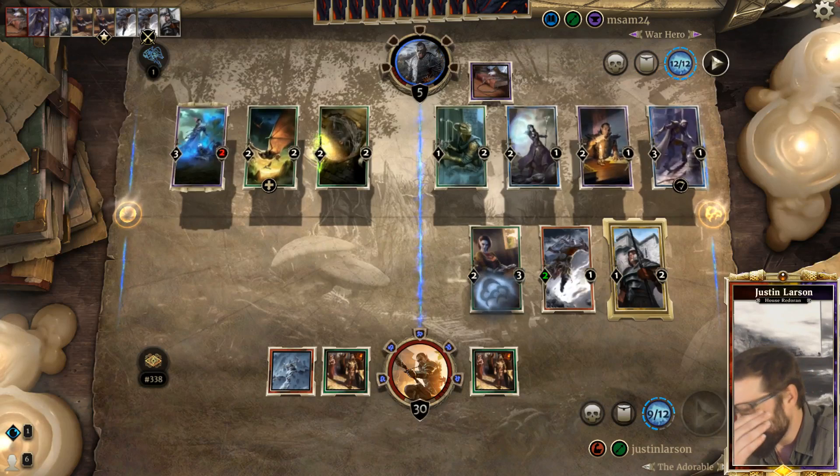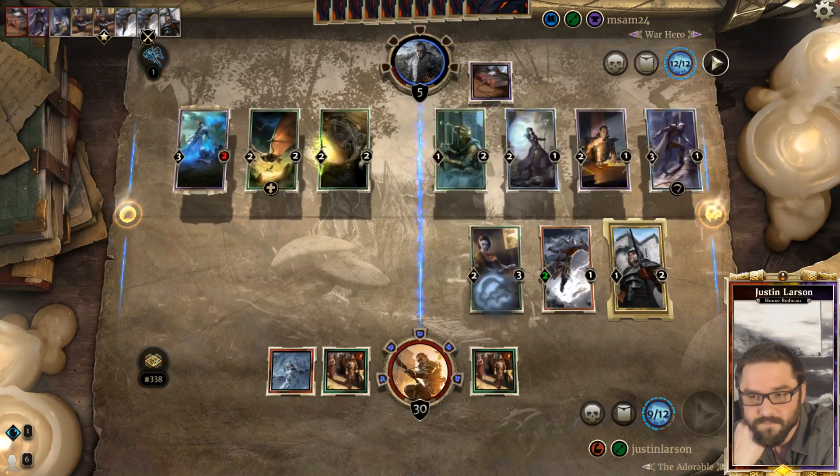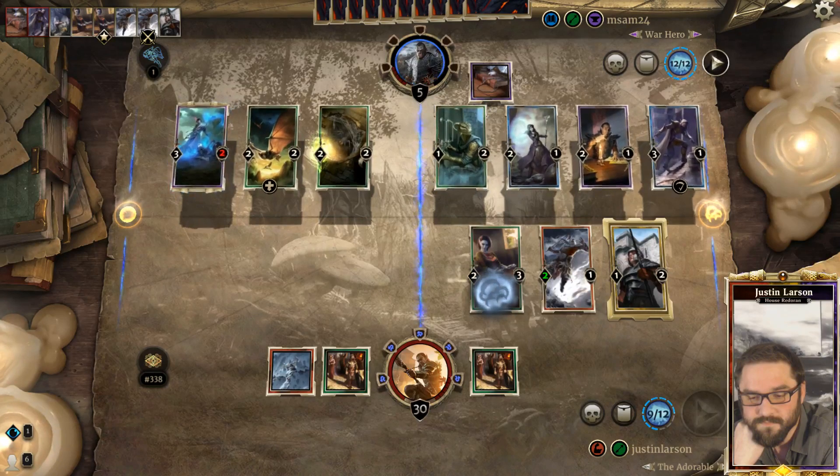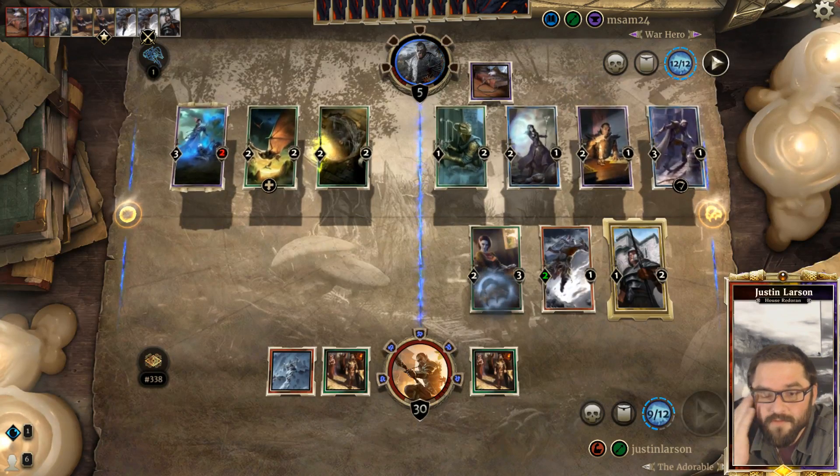But it doesn't really matter because Necromancer's Amulet and Giant Bat - they might just Ice Storm to gain a ton of life.